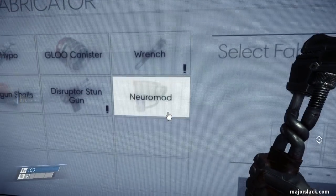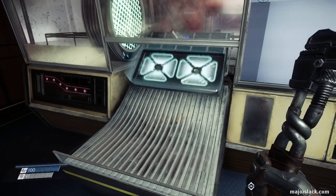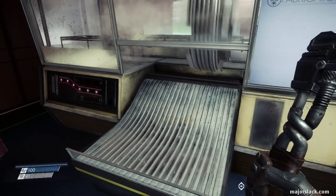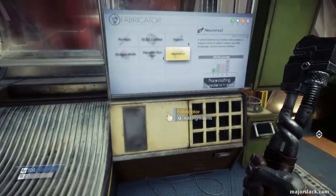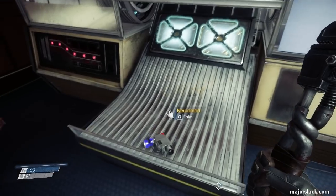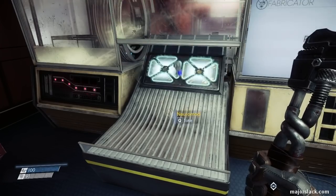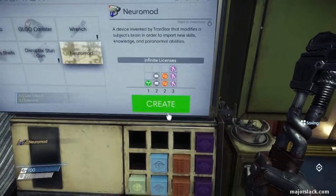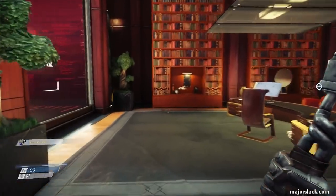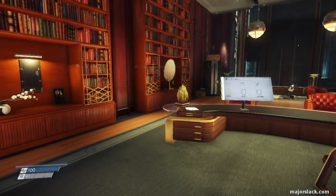Let's start neuromodding. Place the materials, create - here's one neuromod. Two, three, four, and five. Yeah - stick with the Slack and you won't get whacked. Let me just save the game here - it's always good to save before you spend a lot of neuromods.